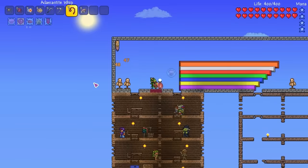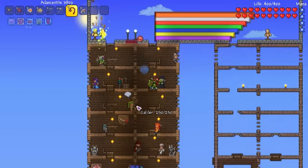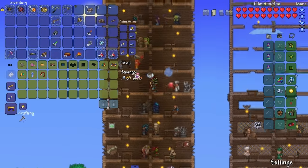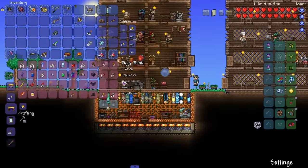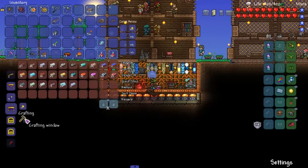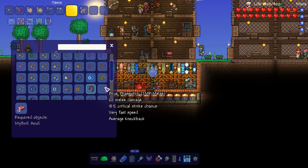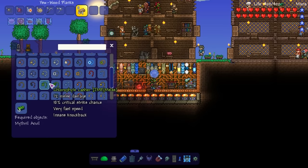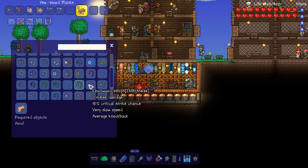I don't think I'll use whips — I don't really like shooting something in a straight line. Let's sell this. We're pretty much waiting for nighttime to arrive, and once nighttime arrives we'll have some bosses. There's also a Chlorophyte Lasher and a Triwhip — Triwhip can be really good.